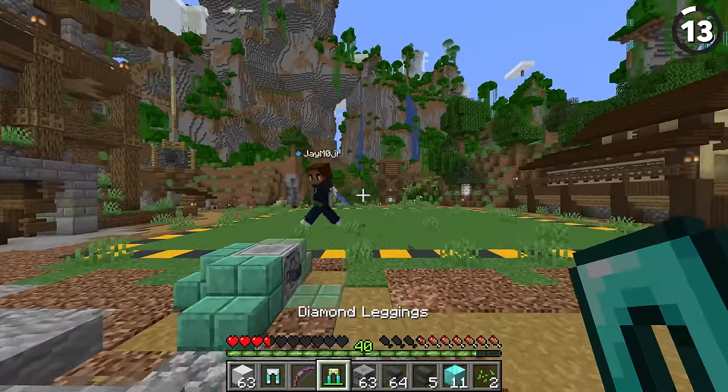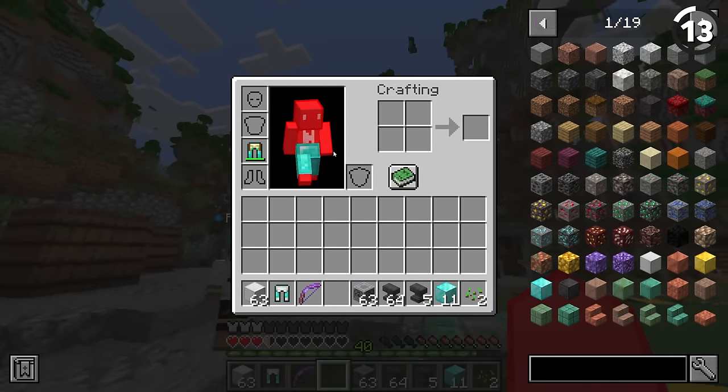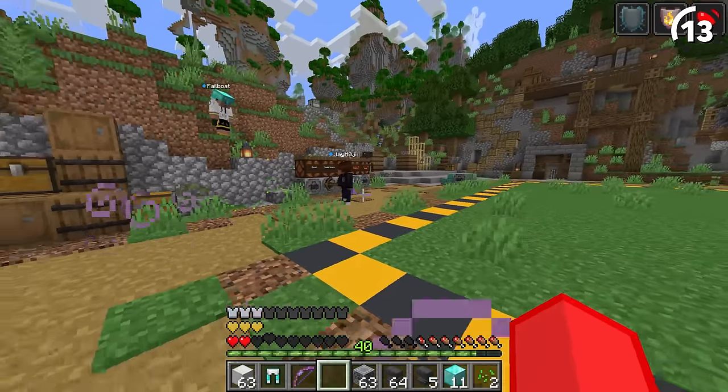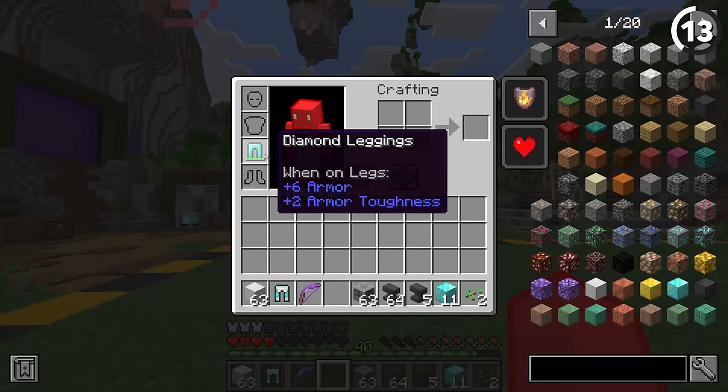But with the help of a totem of undying, I'm going to need you to kill me. I've got undying undies on. Whoa, you just had a sprite explosion. So it uses the totem.